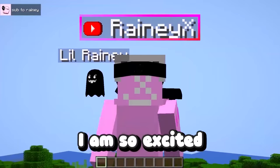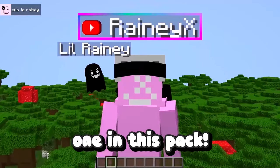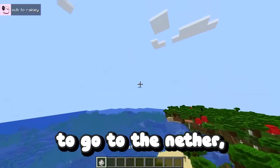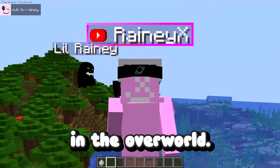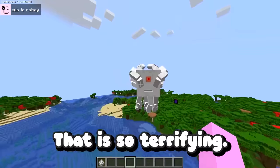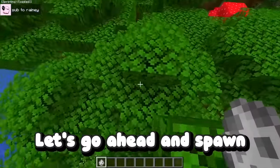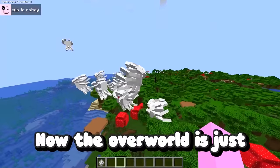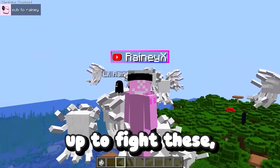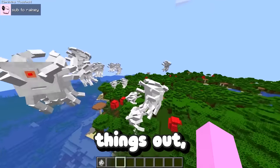I am so excited for this one. In my opinion, this is probably the best one in this pack. That is just horrifying to see. I'm also too lazy to go to the nether, so we're going to spawn them in the overworld. Oh my God, that is so terrifying. This has to be the creepiest ghast I have ever seen. Let's go ahead and spawn in a ton of these guys — now the overworld is just overrun by these ghasts. I thought about setting up to fight these, but why would I even put myself through that? There is no way I'm good enough to take these things out.